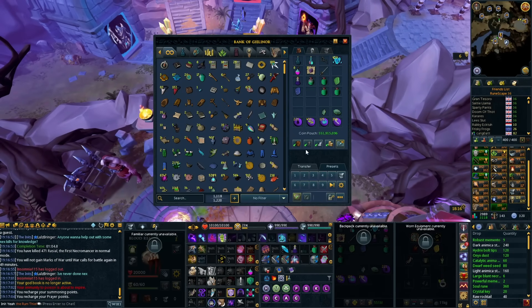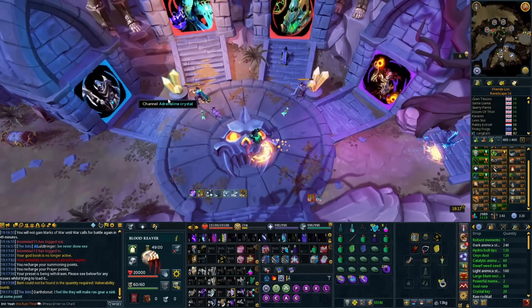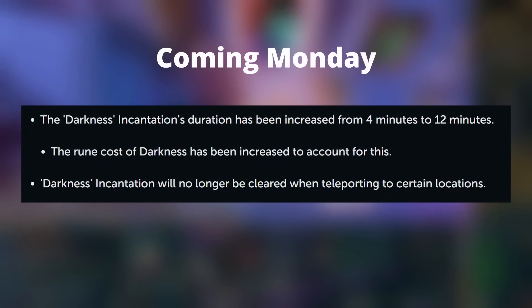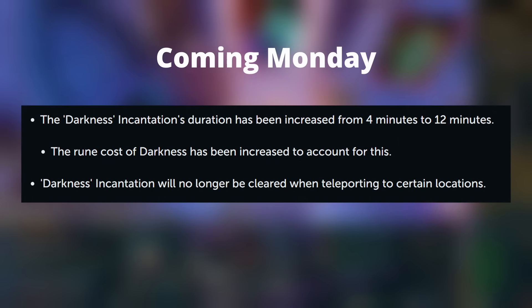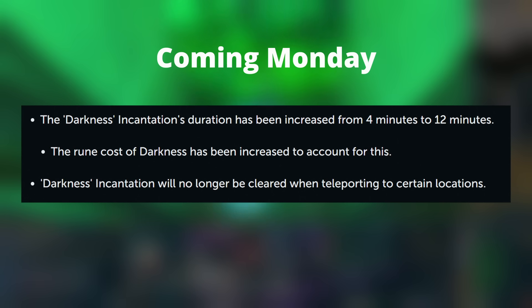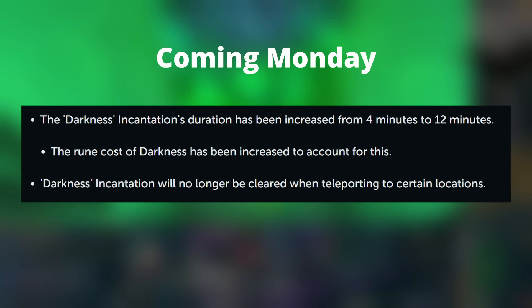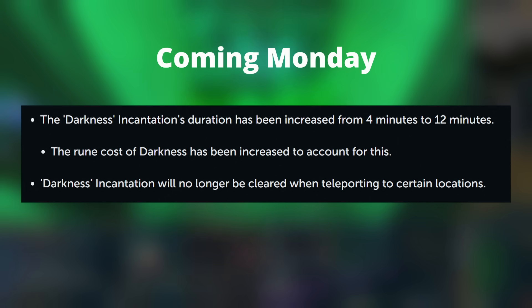Finally, the other worthwhile mentions, which are mostly quality of life things. One I'm so glad to see is that Darkness now doesn't clear on teleport. It's an expensive spell to cast, and it's been extended from 4 minutes to 12 minutes duration. This is actually a buff as well as a quality of life because you don't have to recast it during Kerapac hard mode or longer fights like Zuk — it's going to last for the majority of the fight without costing a global cooldown.